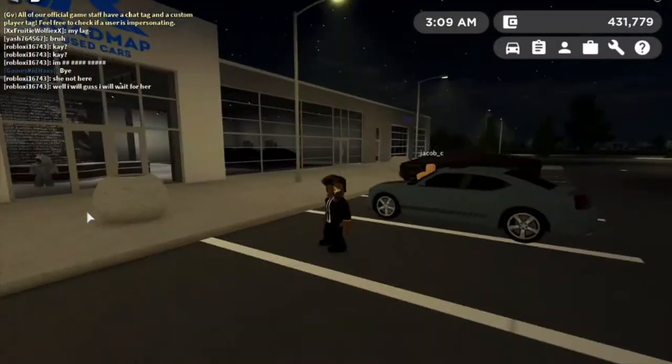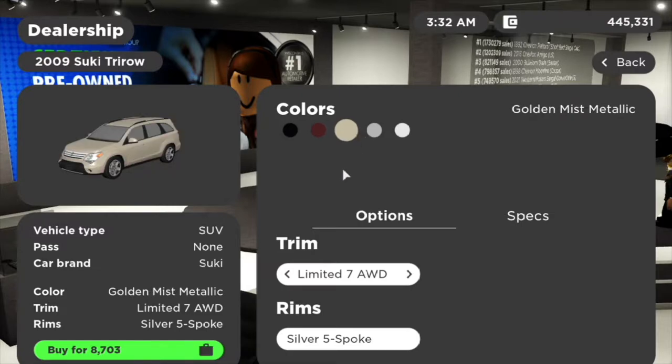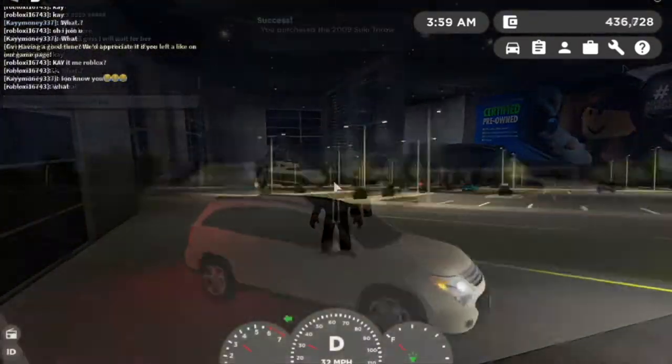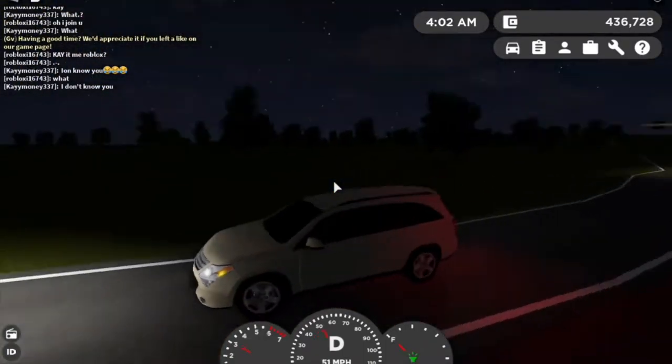Next car: we got the 2009 Suki Tri-ro — interesting name, Suki is actually from Fast and Furious. The price tag is $8,703 — kind of weird, why can't they just say $8,700? Anyway, let's go ahead and spawn this guy. It's a good car to be honest, not the best though.